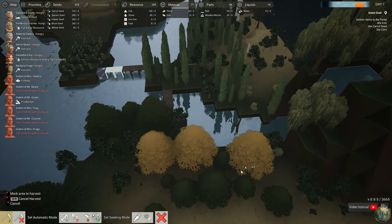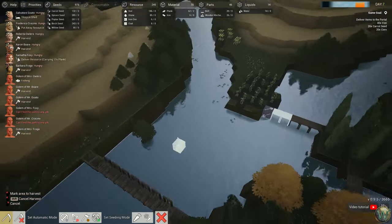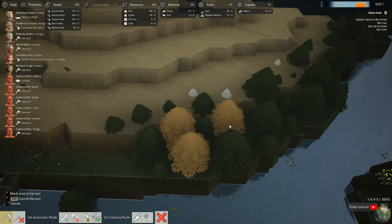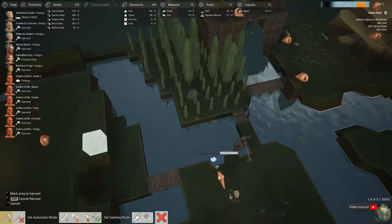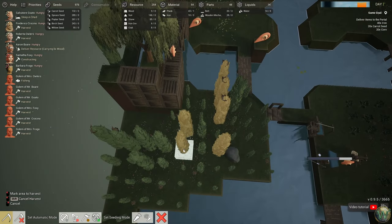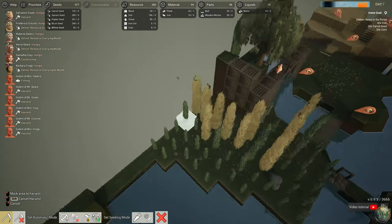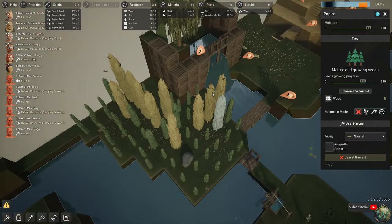Let's do some harvesting then. This one and that one and this one — I'm going to pick the bigger trees, because those are the ones that are ripe for harvesting. And you and you, you and you and you. What about over here? Can we cut down some more of these poplars? I keep wanting to almost call these cypress, but they're not cypress, they're poplars. Maybe this one is done as well, and probably this one.